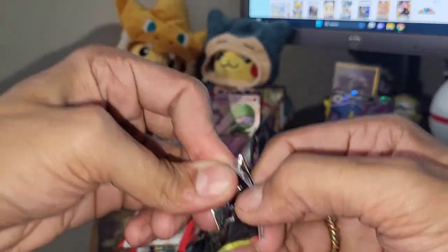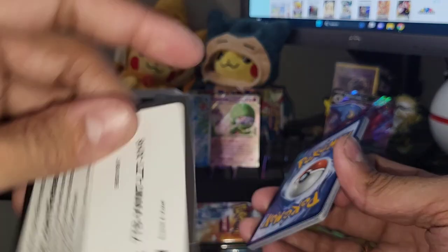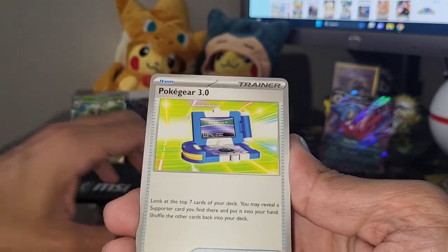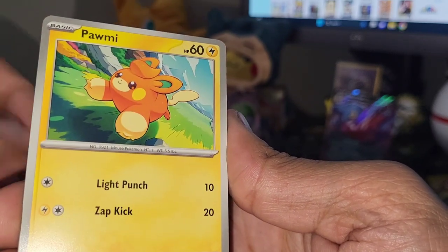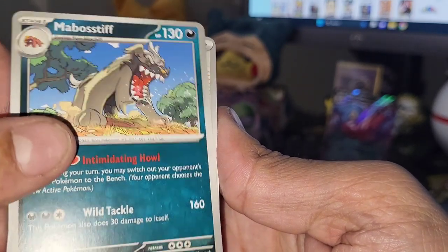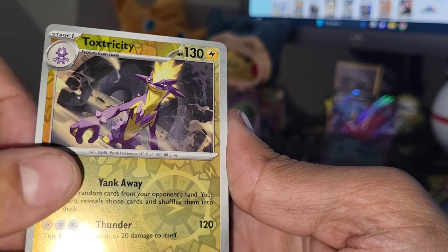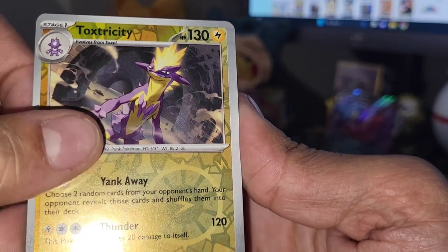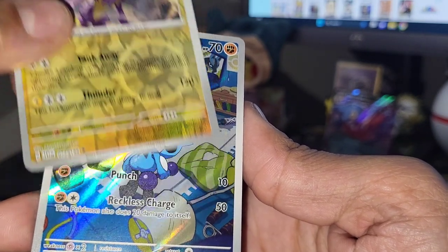Getting into the Koraidon pack - now I'm learning how to say it correctly! Got another white color code card - that's what I want to see baby! Leaf energy, fire energy - that means we got something! Pokegear 3.0. Flittle. Pawmi. Smoliv. Rocky Helmet. Maschiff. Miriam reminds me of Muriel from Courage the Cowardly Dog! Toxtricity - I've become a fan of that, that's a newer one I actually really like. And we got an illustration rare - I see a gold star!